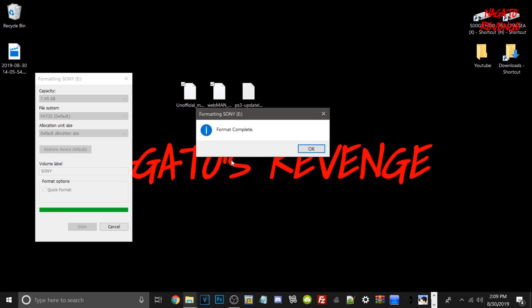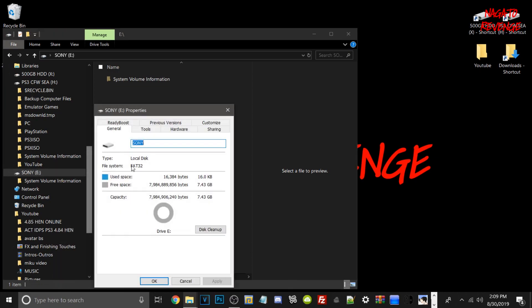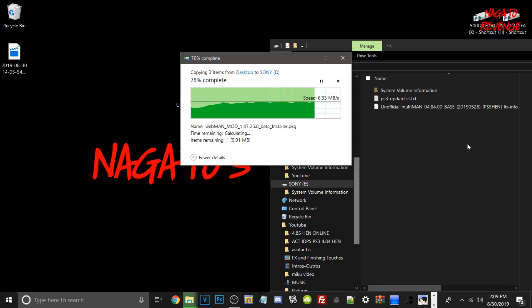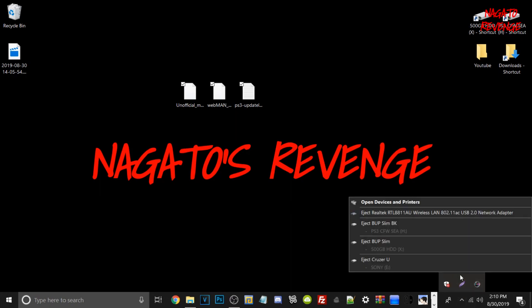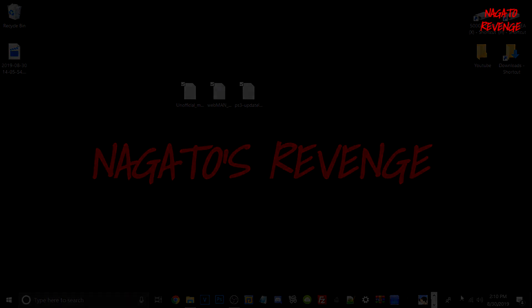Once you reformat, your PC will show a statement that it's formatted complete. Go back into File Explorer, go into your USB drive, right-click Properties, and you should see it's on FAT32. Now take the three files we stated — Multiman, Webman, and ps3updatelist.txt — and copy them to the root of the USB. Once all three files are on the root of the USB, eject the USB safely from your PC, then go to the PlayStation 3 and plug in the USB. We're going to get these two PKG files installed and also get the TXT file set up on the PS3.